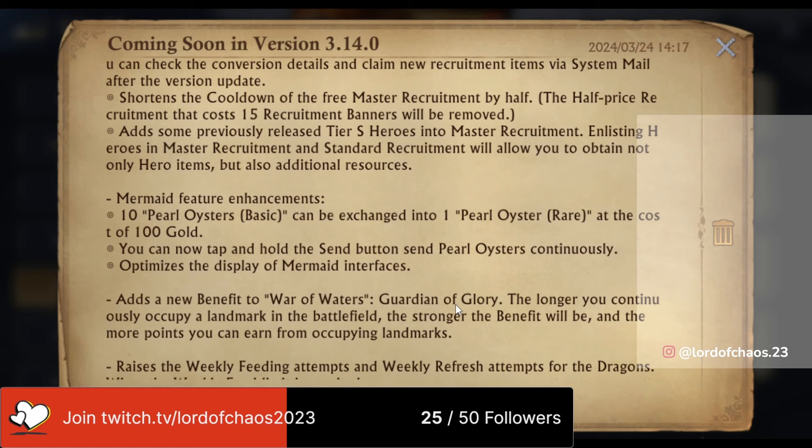They're also taking away the 15 recruitment banners. I think that is going to work out better for us in the long term. They're also going to add some previously released tier S heroes into master recruitment. Enlisting heroes in master recruitment and standard recruitment will allow you to obtain not only hero items but also additional resources.